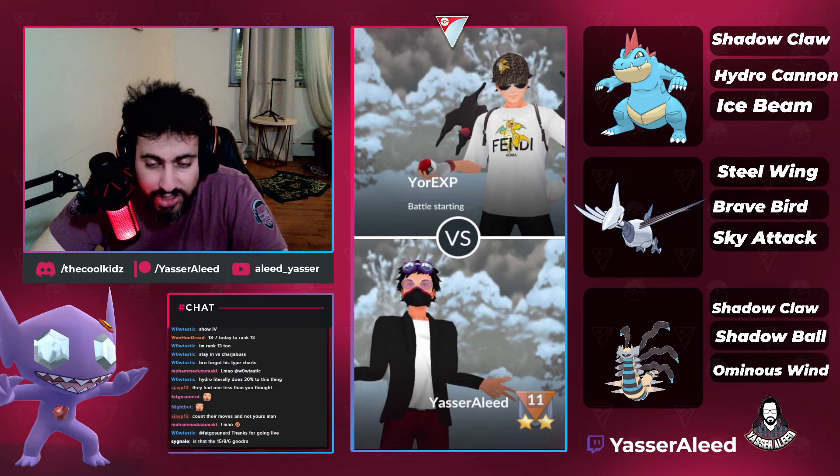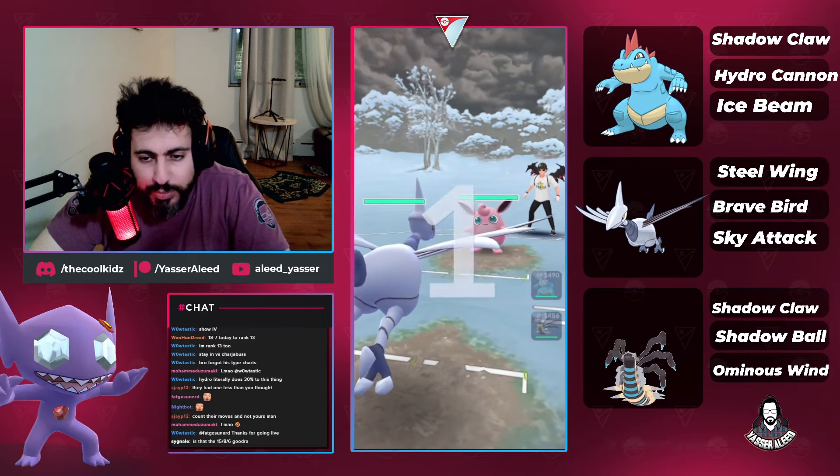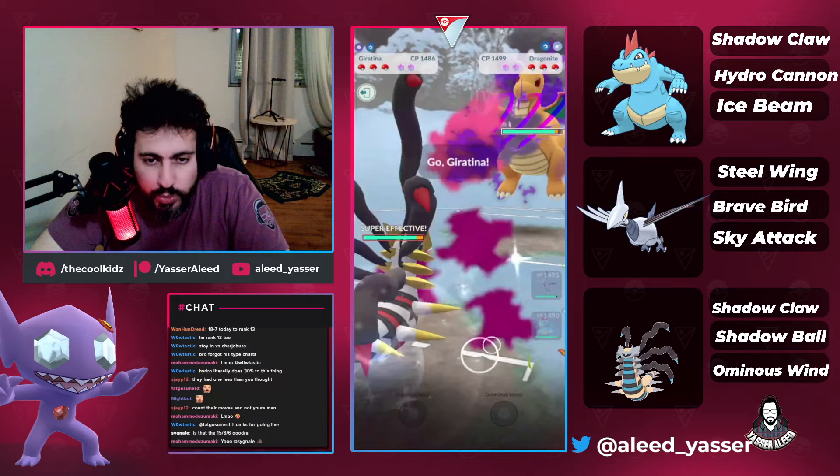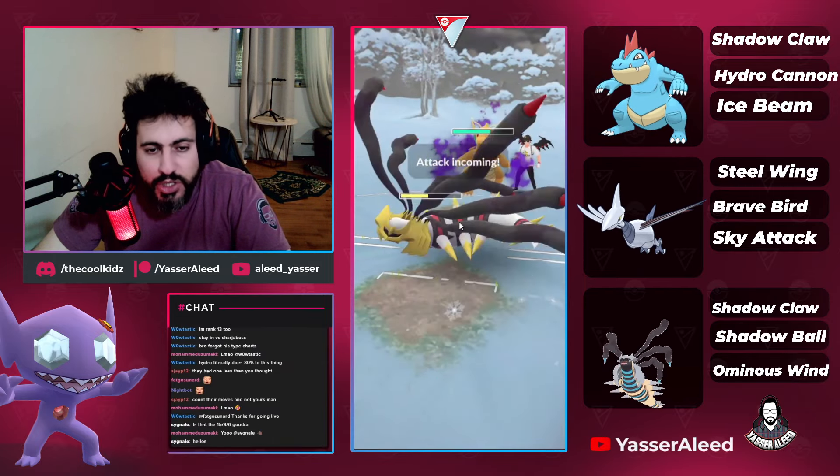They were triple weak to Feraligatr and Feraligatr had no mercy — it was just 'okay, next one, next one, next one, you're done' — and Feraligatr still had 70 HP. That's how overpowered this Pokemon is right now. Moving into the next game.